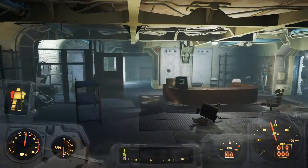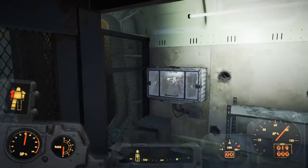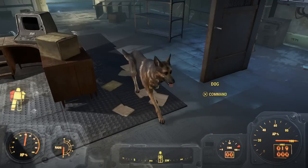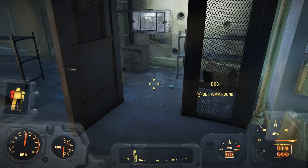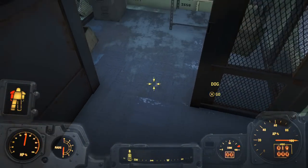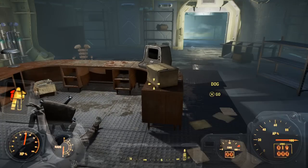Continue until you get to the overseer's office. There's going to be a little weapons room to the left, as you can see in the video. There's a cryolator behind the locked glass. Send Dogmeat into the room, but you may want to clear it first because there are some bits and bobs lying about — just make sure the gun is the only item left in that area.